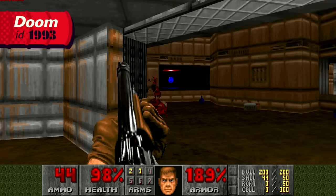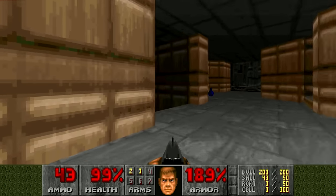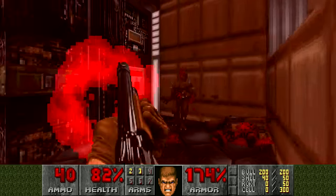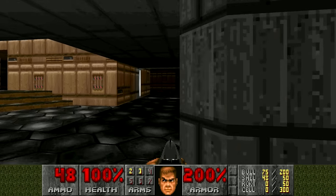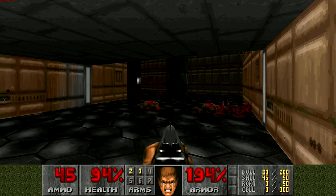Doom is festooned with explosive barrels, generously populating most levels and proving quite useful for taking out enemies standing nearby. Doom 2 even has a level devoted to them — though it's more of an exercise in not blowing yourself up. Otherwise, as a general rule of thumb, if you see a barrel, you shoot it. So we know Doom has explosive barrels. But why does Doom have explosive barrels?